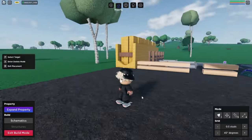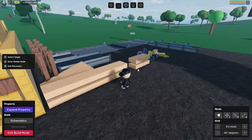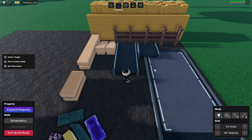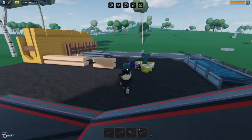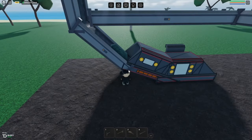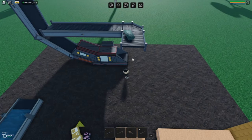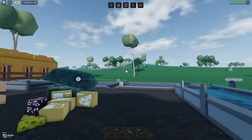Hey, what is up guys! Today I'm going to be showing you a simple unloader in Oaklands that you can build. Here are the resources you're going to be needing. I'll let you take a picture or whatever. It's like an elevator — I'll show you how it works and how it goes up. Let me know in the comments if you want me to make a video on that.